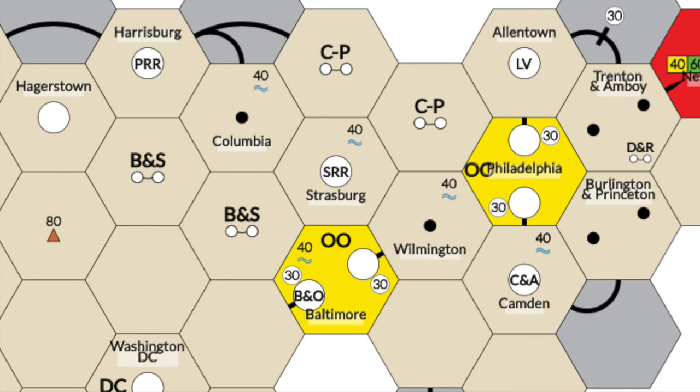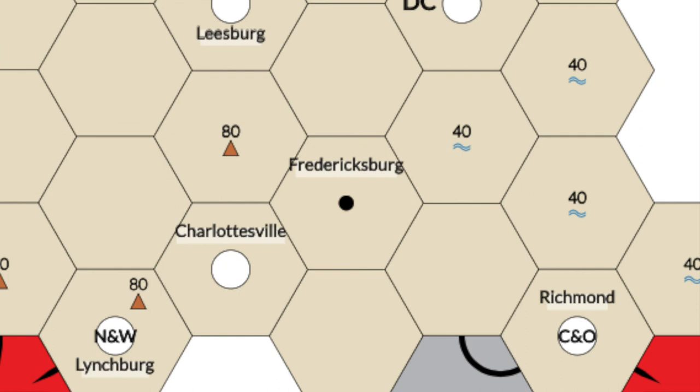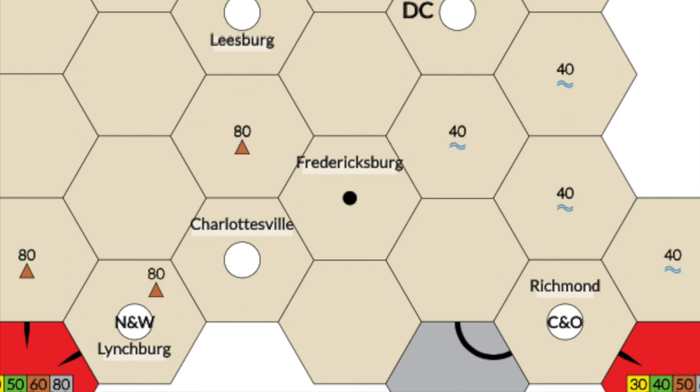There are only two of each of these tiles and they cannot be upgraded. There are a total of three single-dit hexes: Columbia, Wilmington, and Fredericksburg. Since there's a limited number of these tiles, all three of these hexes cannot have the same single-dit tile. Also, once these three tiles have been placed, those are permanent connections — they can never be upgraded.